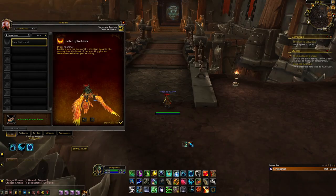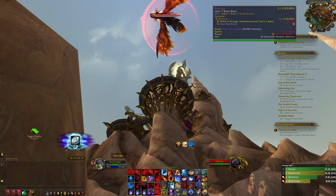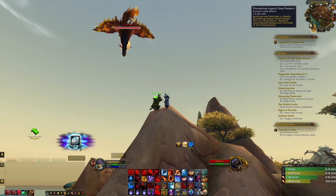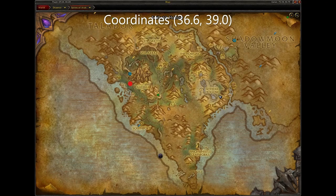Next is the Solar Spirehawk. To get this mount, you must kill the world boss Rukhmar. She has about a 1 in 500 chance of dropping the mount. She spawns approximately every 15 minutes, here in the Spires of Arak.